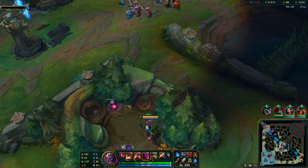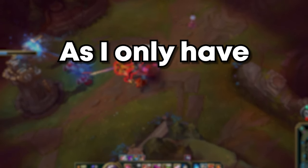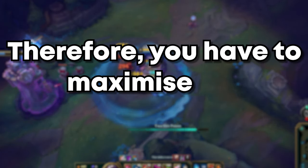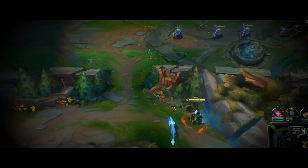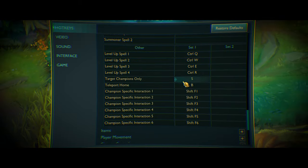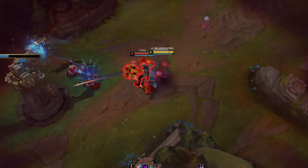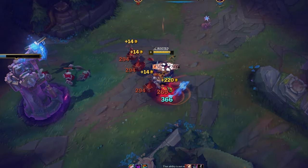Always track enemy paths and predict their moves. Here, the tower is low HP, so I know there's a chance Varus will go for it. As I only have Hydra, it is impossible to one-shot him, so you have to maximize the potential of your tools. Pro tip: if an enemy is inside the minion wave, to make sure you do not backstab a minion, you can bind the key to attack enemy champions only. After the backstab, measure how many times to basic attack before using Hydra and E.